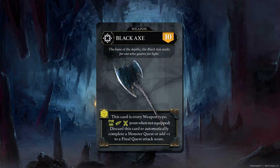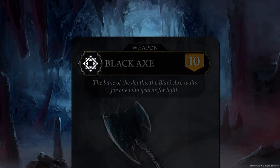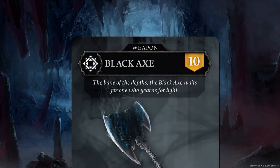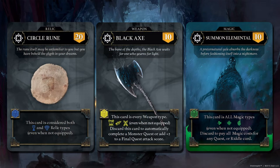Each item type also has a wild card for that particular type. The symbol for a wild card is an eight-pointed star. If you get one of these cards, it's considered every type for that category of item, except a staff item, and can be spent as such. These are fairly powerful items, worth a lot of XP, and have powerful abilities — use them carefully.